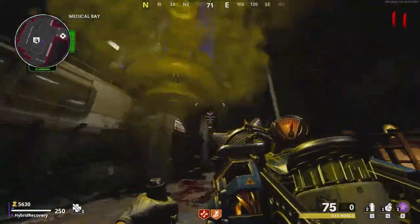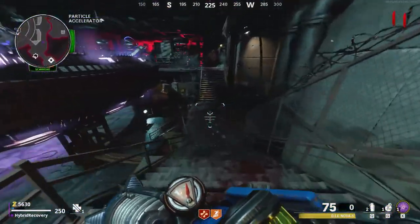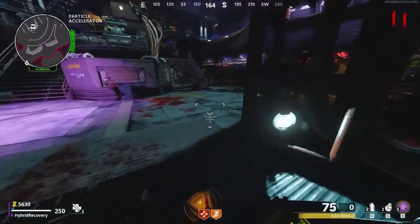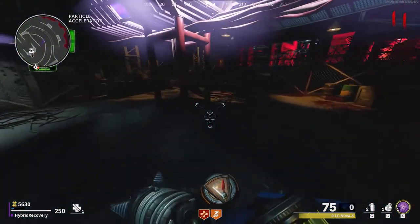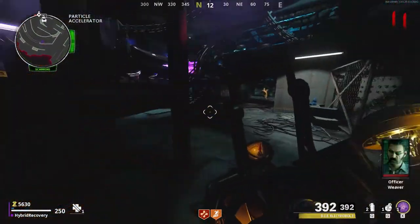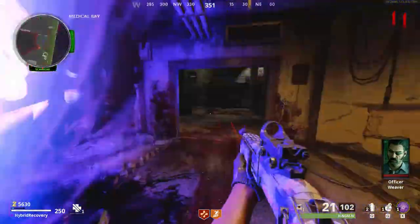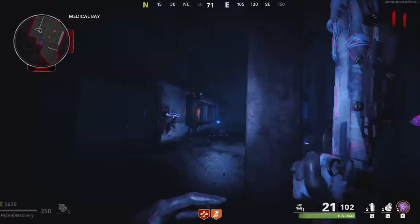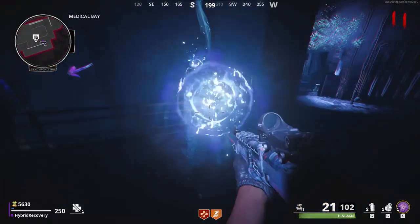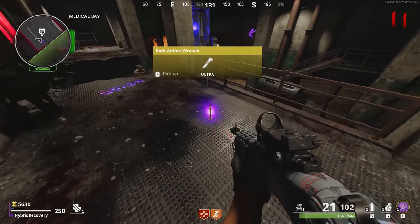Once you've shot all four spots with the different elements, I highly recommend going back under Pack-A-Punch and getting the electricity upgrade back in your gun, since that will be best for the final boss fight and for killing enemies while completing the rest of the steps. Straight after that, a portal will have opened up in the medical bay — enter through that and go talk to the people in there. At the end of the cutscene, you'll be taken out of the ether and there'll be a wrench on the ground; pick that up.